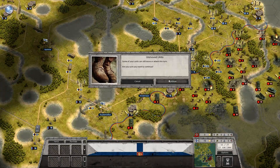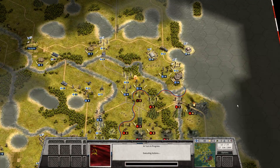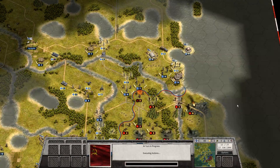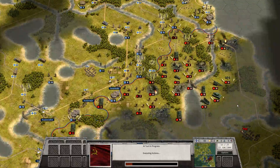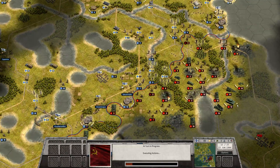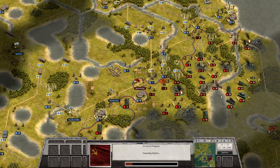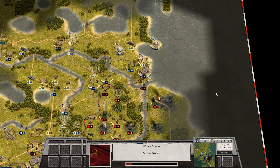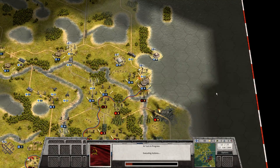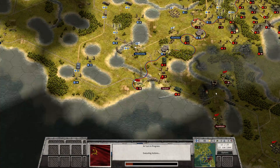Soviet turn 12. Now they're pushing on my second line. I've left the bunkers behind - it'll take a little while for them to knock them out. I've got the most pressure on this sector of the front. They took the town. Another unit is assaulting my bunker up here - that's not gonna end well though. And the AA gun takes the town down here. Yay.